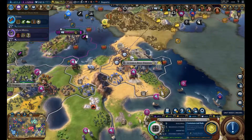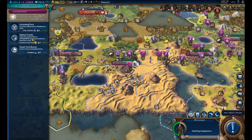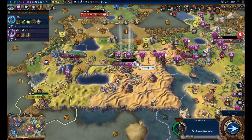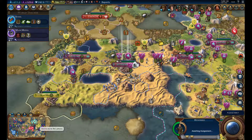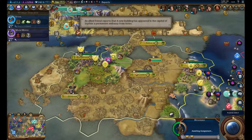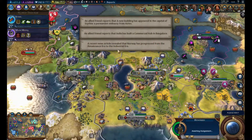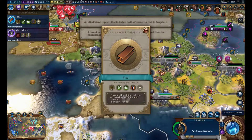They actually settled a city up here — wow, that's quite a forward settle. They're over here. Poland is still there though. I think we fought one war with Poland right at the start, because they wanted to settle this area.